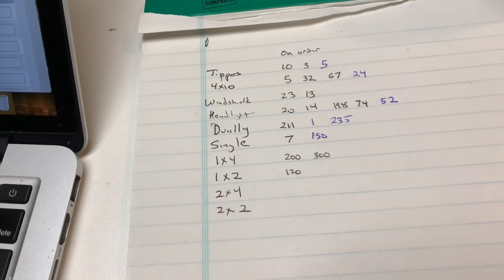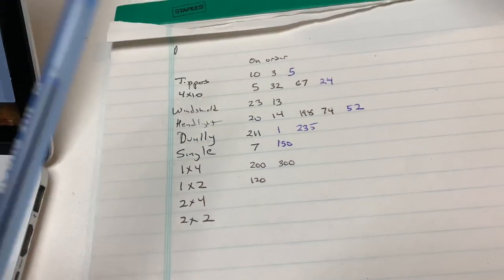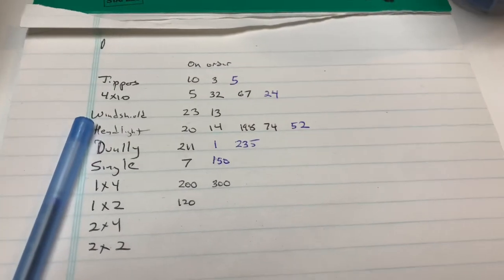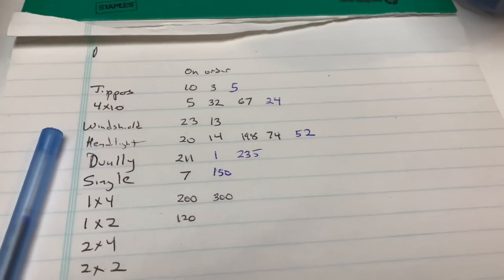I still need to count the things that I already have in stock, but I want this to get to 1,000. We're just working towards 1,000. We have 535 built, so to get to 1,000 that's 465 more. Working on it.